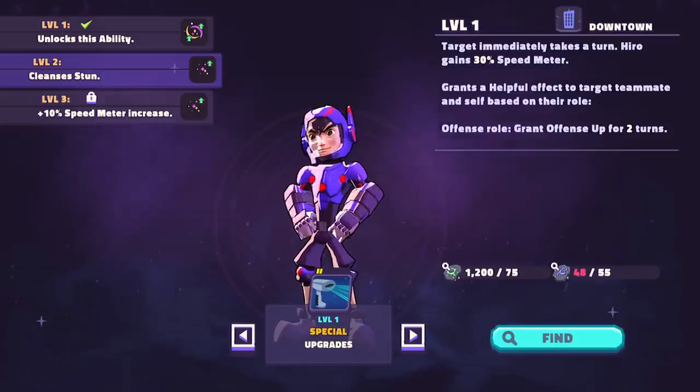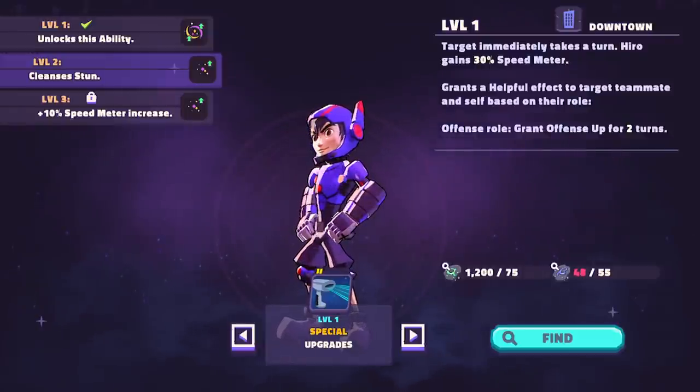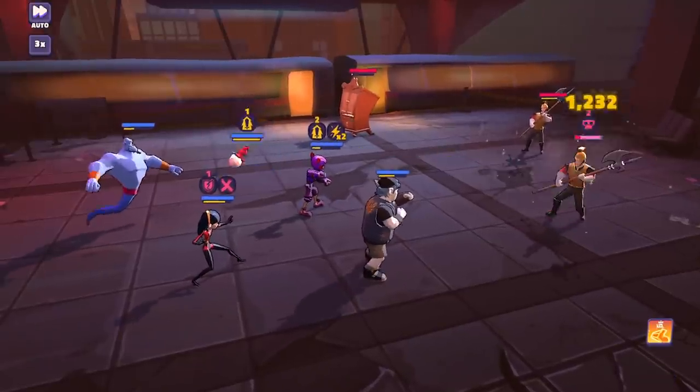His second ability — it's going to cleanse stun, which is interesting. The target immediately takes a turn and Hiro gains 40% speed turn meter. So what it looks like on paper is when Hiro goes first, which looking at his leadership and his speed is hard not to see, he's going to be able to give the gift of full turn meter to anyone on the team.